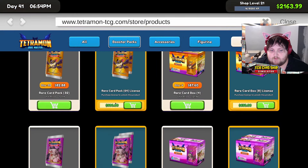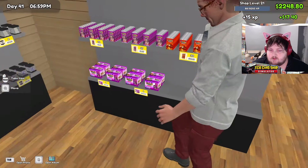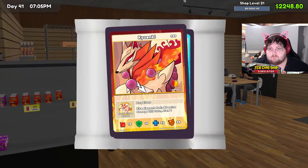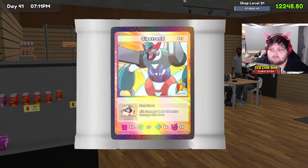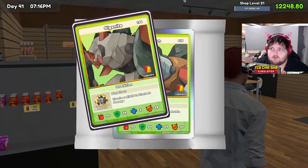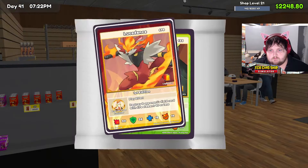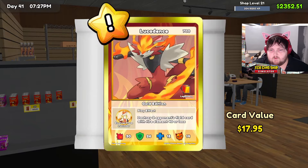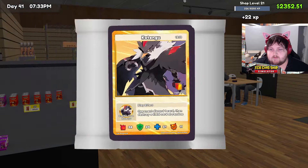We're gonna need another box of red — actually two boxes of red. Man, I want some ghosts, come on. At least they're new. Oh, shop level 21! $12, $17. The $12 one I think is not new.